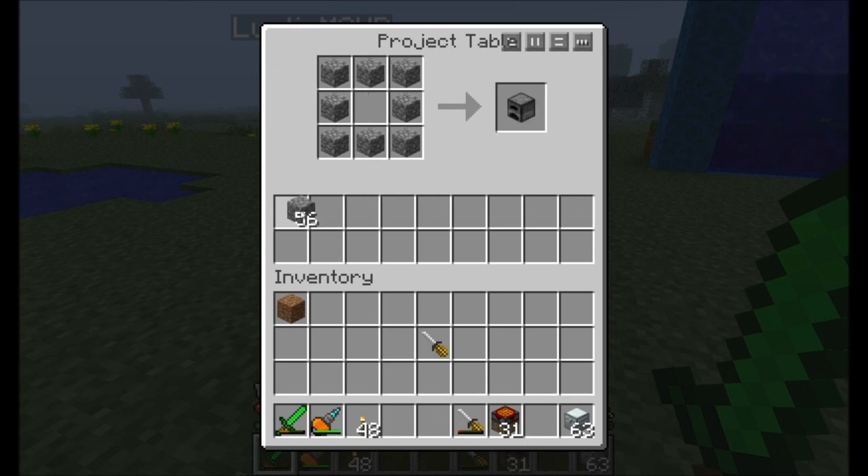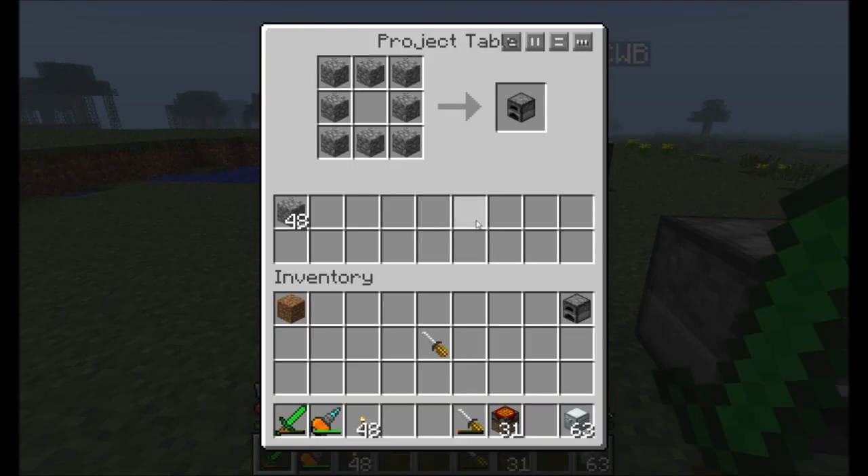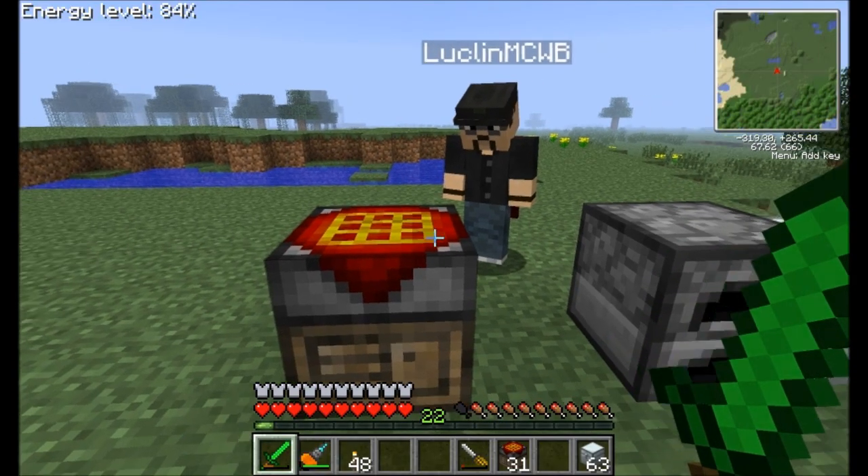What you do is craft a recipe on the top — that's your template. So now we have a furnace recipe over here on the right. When I click to pull items out to grab a furnace, it'll grab from the cobblestone in the bottom section here. So with this project table, you can craft a bunch of furnaces based on the materials in the bottom. Go ahead and pull a furnace out and you'll see it takes from the bottom. Oh, okay. That is cool how it does that.